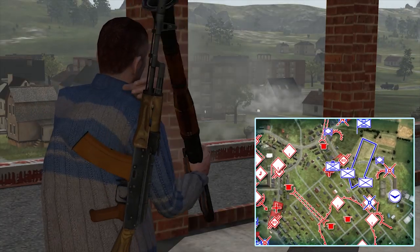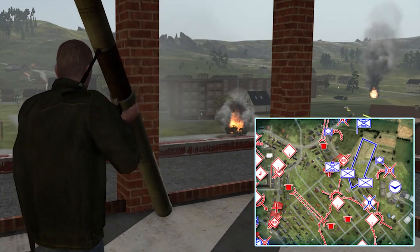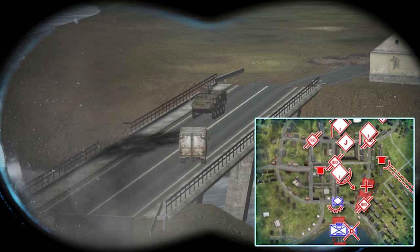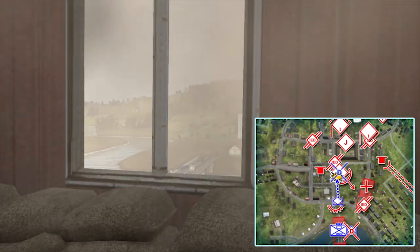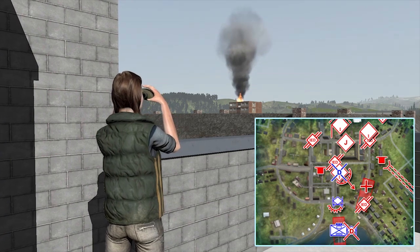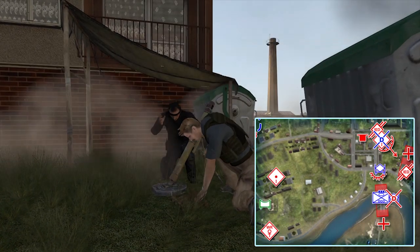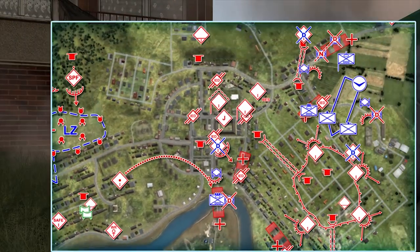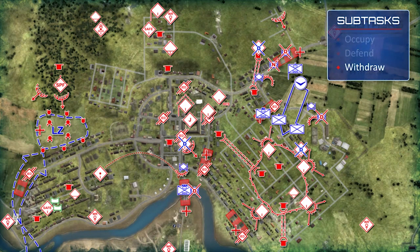Commander, this is battle zone leader: we are attacking a Stryker vehicle in our north kill zone with RPG-29s, IEDs, and rocket fire. Commander, this is Disrupt South: another Stryker has crossed the bridge — engaging with IED and machine guns, we can't hold. Disrupt South! This is Commander! Rocket and mortar cells, I need immediate suppression on the north side of the bridge. The protected elements are safe. However, we have suffered too many casualties and cannot defeat the Blue 4 element. We need to withdraw.